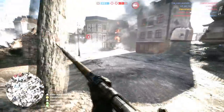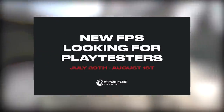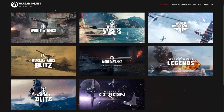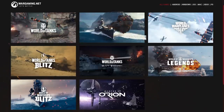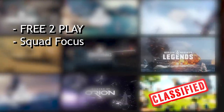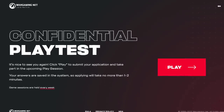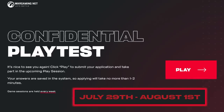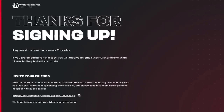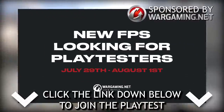While we're pushing to the next sector, I want to tell you guys about a new classified project — it's so classified I can't even show you footage yet. It's a brand new free-to-play first-person shooter developed by Wargaming, the people behind World of Tanks and World of Warships, but it's a brand new IP. It's described as a fast-paced FPS focusing on squad play in a realistic near-future setting with both PvP and PvE elements. The playtest runs July 29th to August 1st — click the link, create a Wargaming account, and you're in. A big thank you to Wargaming for sponsoring this video.